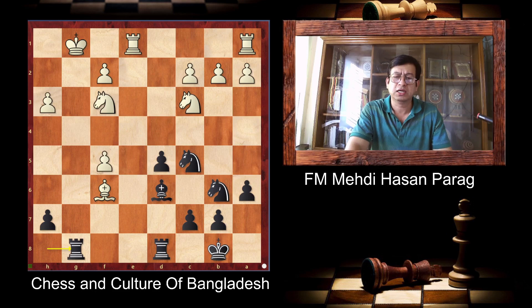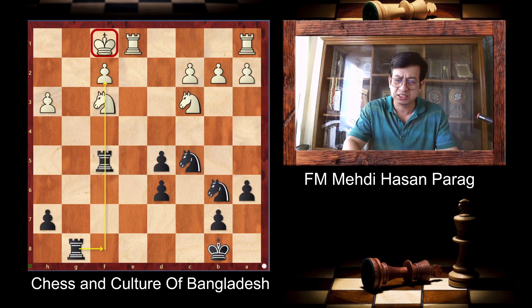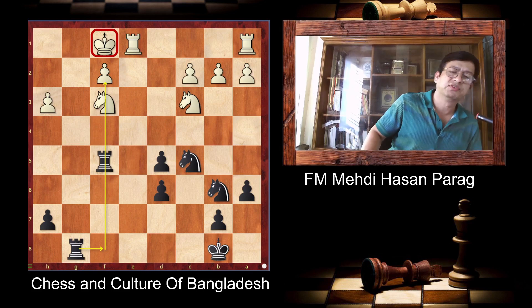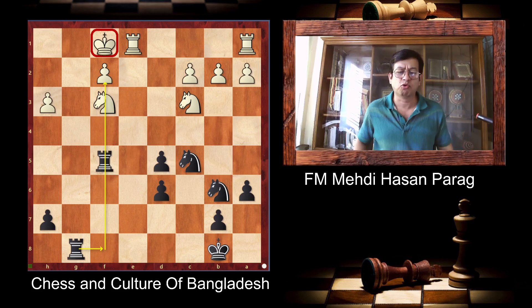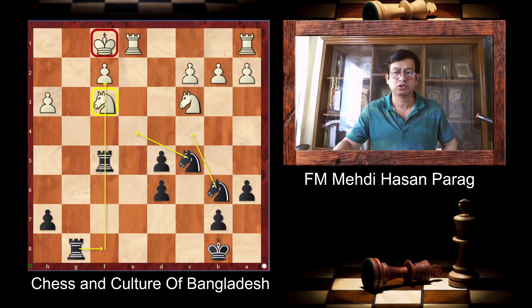If you take Bishop F6, Rook A, check, King F1, Rook Df8, Bishop E5 — the only move — because Rook takes F5, Bishop D6, C takes D6. Look at this position: Black's pawn structure is completely damaged, but the position is actually very good for Black because all of Black's pieces are very active. The Knight can jump anytime, and the other knight is hanging. So it's a very strong position.